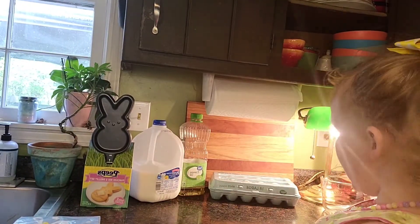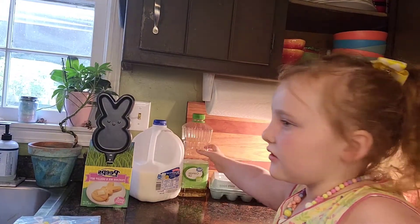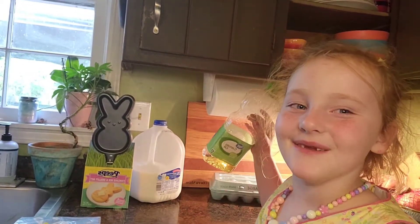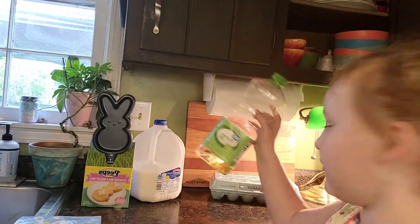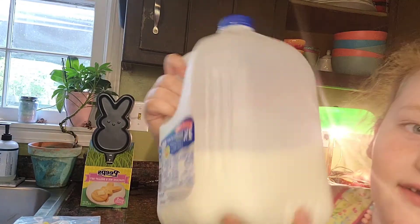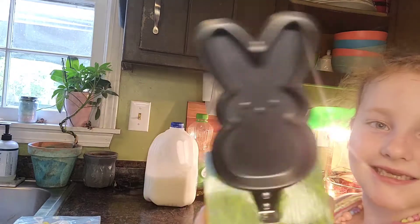So this recipe needs a big measuring cup, a large canola kernel oil, one egg, some oil — this type of oil, but you can do vegetable oil because it's the same thing — milk, and of course the Skelet pancake mix.